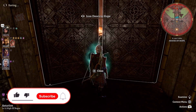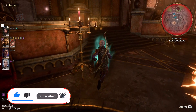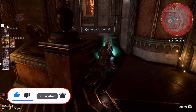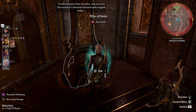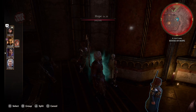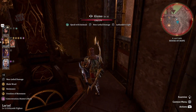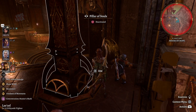Hey guys, I'm Vince Luca and today we're gonna be beating Raphael — he's a bit tough, but in this video I'm gonna show you some tips. First off, what you want to do is go behind these pillars and separate your crew; each member should go behind one of these pillars.